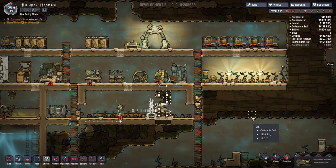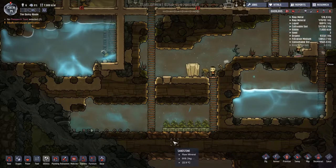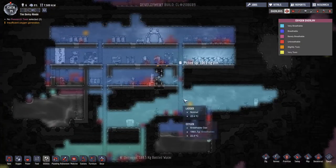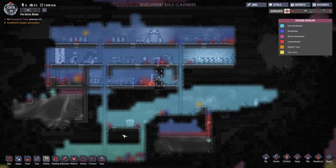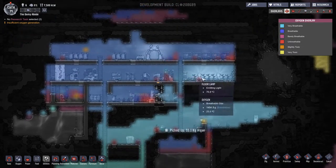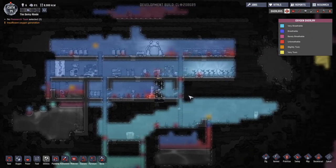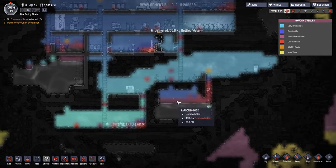Hello everybody, this is Backblast, here we are again with Oxygen Not Included. Let's have a quick look around - I'll try and zoom out as far as I can. We have this fantastic little area down here which is creating all the oxygen and it is flowing up, but not a massive amount. We're not dying though - there's nobody dying up here.